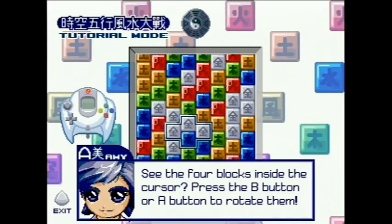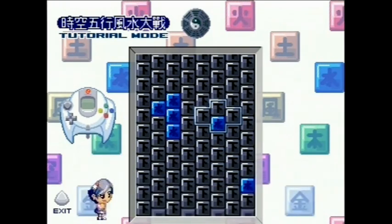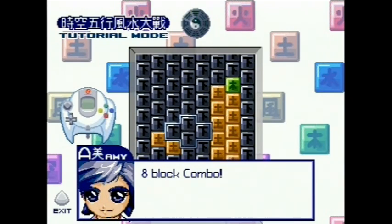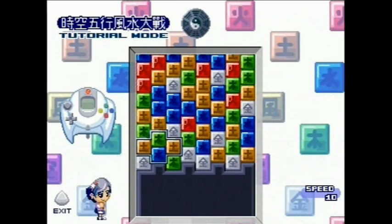The basic premise is simple: you have a stage full of colour blocks or elements, and you have to stack four of one element into a diamond to clear them. Any of that same colour connected to that diamond will also disappear. There's a lot more to this than you would expect, though, as the game mechanics are deceptively deep, with many ways to raise your score — almost too many to even mention here.